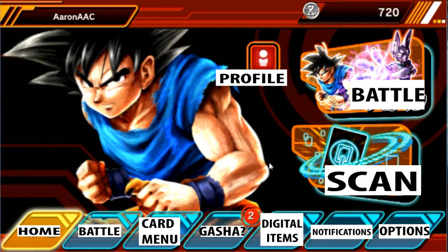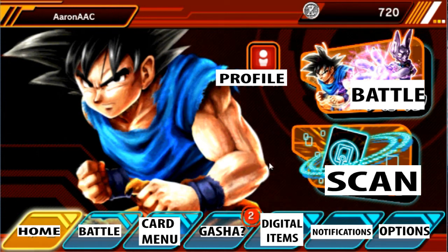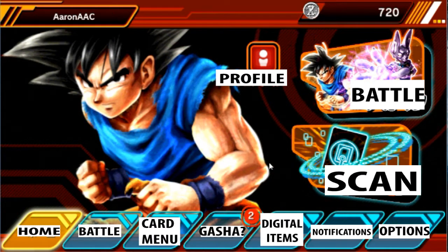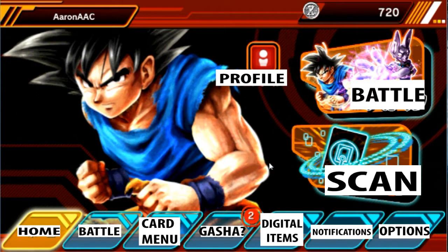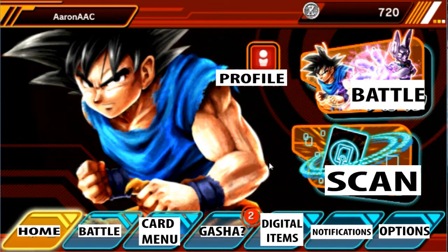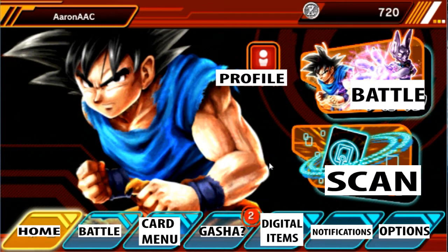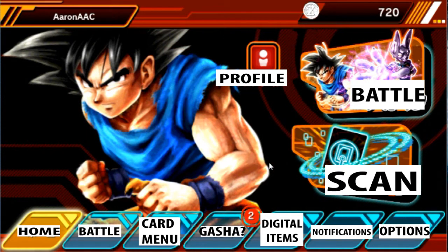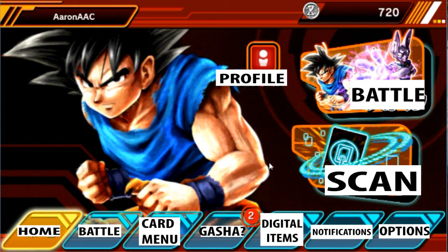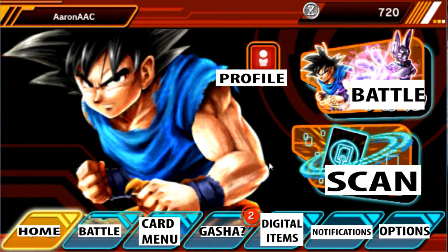Just for those who don't know, the scan option is something that we don't have in America because we're only getting a physical version. I think you can buy a scanner probably online because only the Japanese cards have the chips in them. What would actually be cool for Bandai to do is, like what Pokemon does, have some kind of barcode or number that you just type in and you get the cards that you purchased from a pack. That would be really cool because it gives incentive for people to not only play the online game but also buy into the physical version.